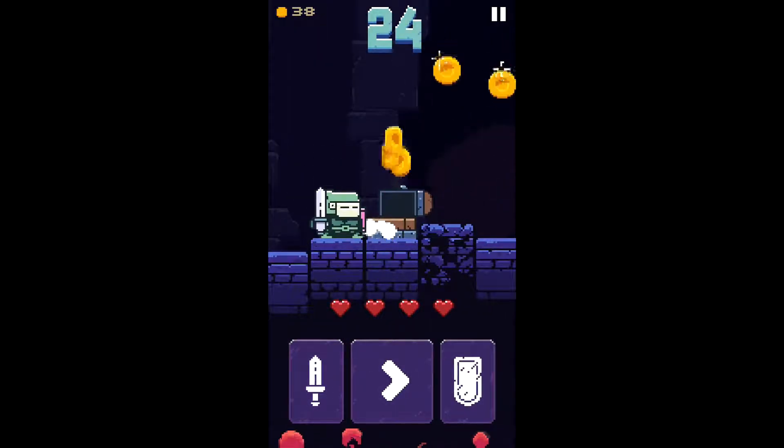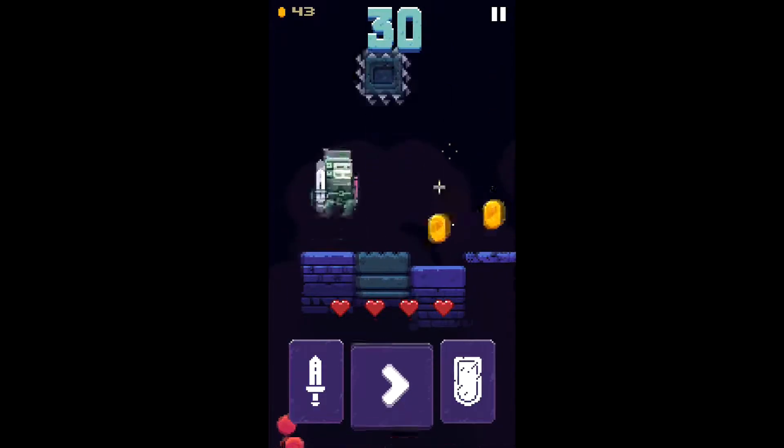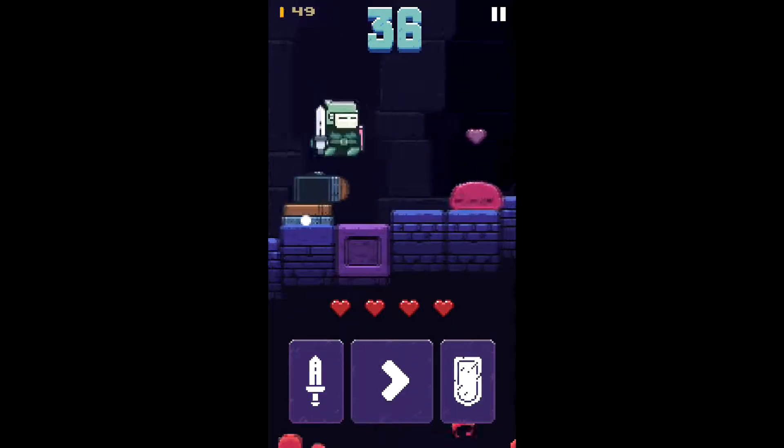With just those three buttons, you take on an endless dungeon, jumping over platforms that drop away, TNT blocks that explode after just a brief step, and little jelly monsters with a heart symbol that, incongruously, want to eat you alive.